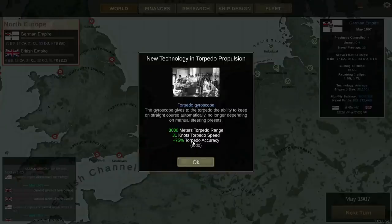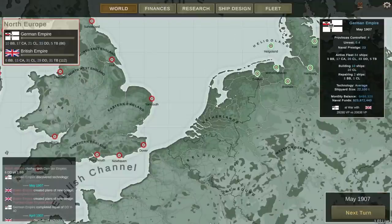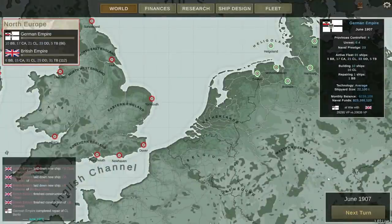This is huge — the torpedo gyroscope. 3,000 meter torpedo range, 31-knot speed, plus 75% to accuracy. I don't know if that automatically applies to torpedoes on ships we already have, or if it only applies to new ships. I guess we're going to find out the next time we go into battle.